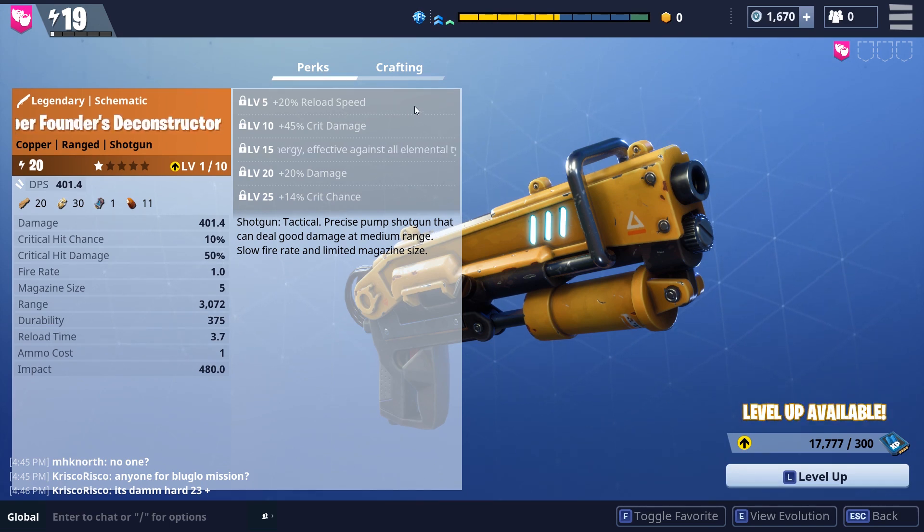The first perk we start out with at level 5 is 20% reload speed, which is a pretty noticeable chunk off that very long 3.7 second reload time. We're also getting a 45% increase to crit damage, which means we're doing 95% bonus damage on a critical hit. With the 10% crit chance to start with, when we're triggering crits we're hitting for over 700, pretty close to 800 damage, which is crazy.